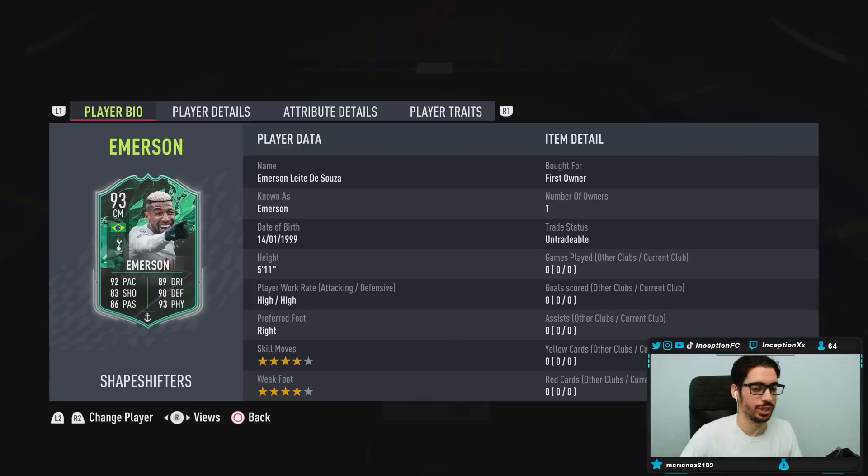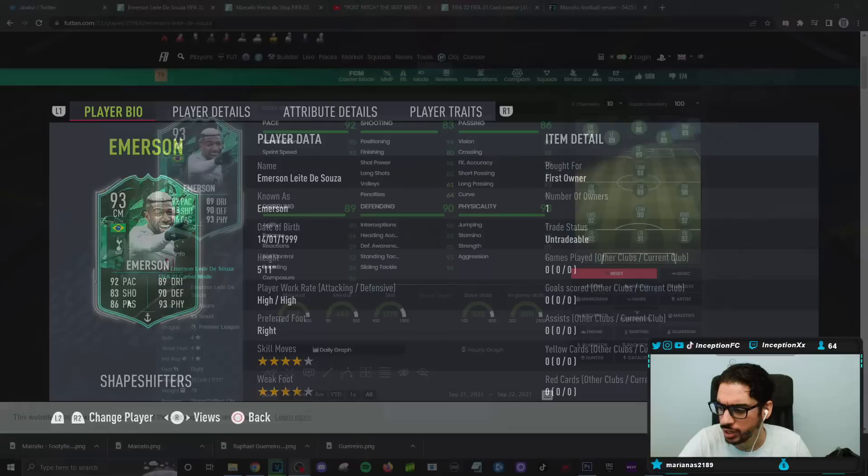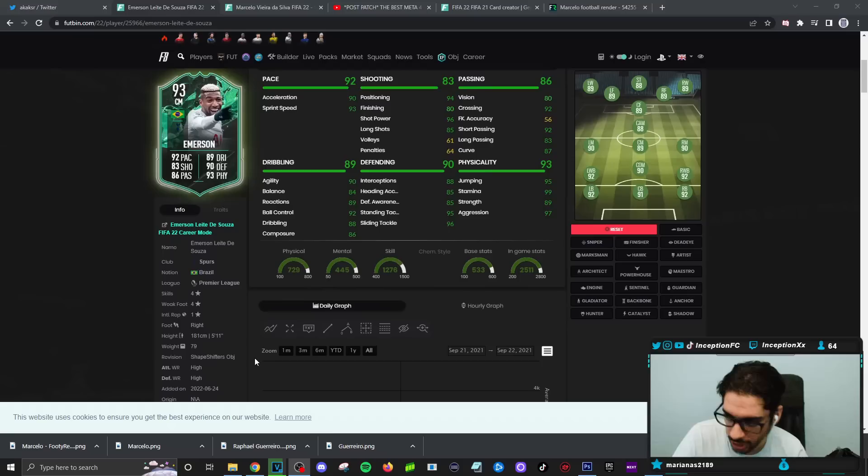We're taking a look at someone who is 5'11, high-high work rates, right footed, four star skills, four star weak foot. So height is pretty decent. If we take a look at his body type in game, he has the lean body type. So lean body type with dribbling stats like this.